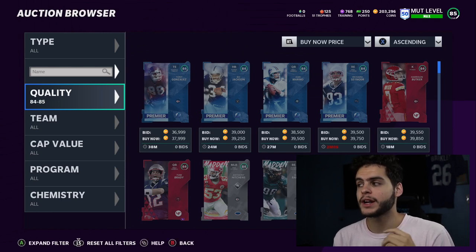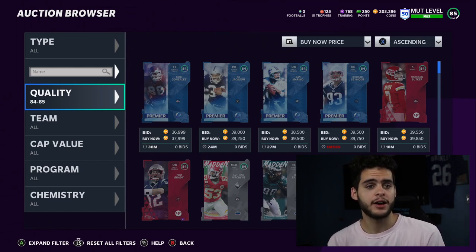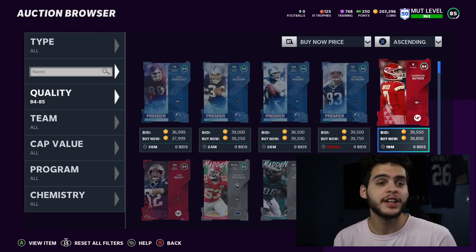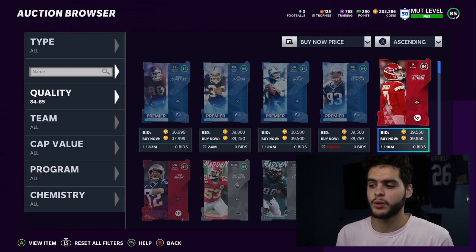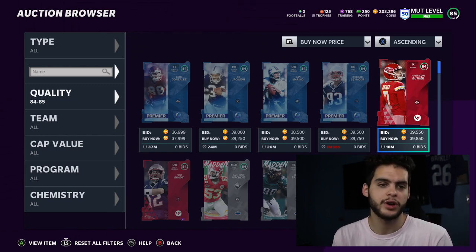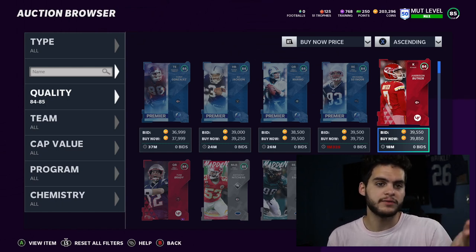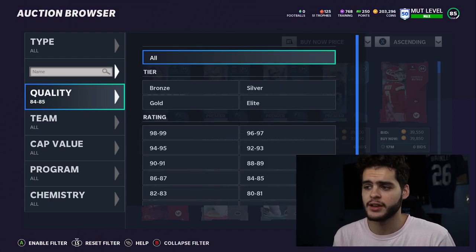I saved everything from my initial pack openings for about a week and made a ton more coins that way. If you end up opening packs, don't sell instantly - unless you pull an LTD boss. If you pull an LTD boss, sell that as quickly as possible if the price is over a million coins, because those will come down due to being timed cards. But if you get a regular card that goes into sets, those have long-term value based on the set. You can expect things to drop at least 10 to 20 percent today.